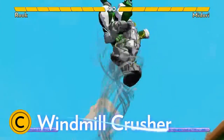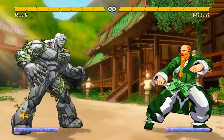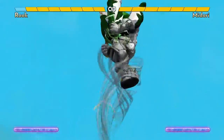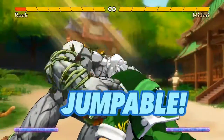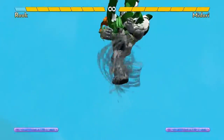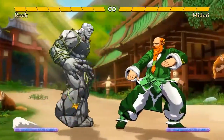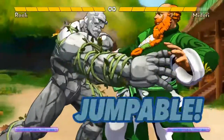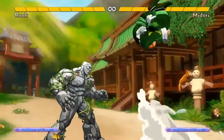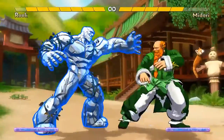Rook's most important move is his special throw on his C button, Windmill Crusher. It has slow startup for a throw, but to make up for that, it has super armor, meaning he can take a hit and still perform a grab. That means Rook can throw opponents if they try to jump at him and attack. He can throw opponents who try to poke him or frame trap him. The throw has long enough range that he can simply walk up and throw them, and it has a lot of active frames so he can easily throw an opponent as they get up from a knockdown. Windmill Crusher has so many uses that opponents must respect Rook and specifically try to play around getting thrown by it.